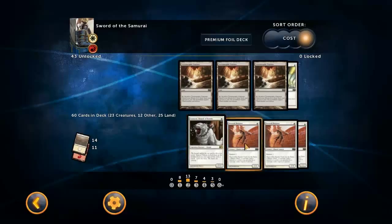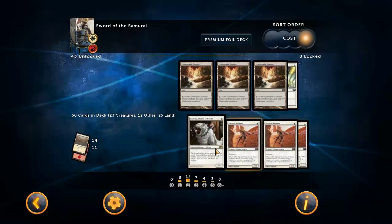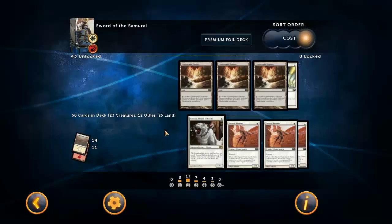This build is mostly what most people run. There could be some minor differences but for the most part it's pretty easy to build this deck. We're running 25 lands here: 14 plains and 11 mountains, and we're not running any Terramorphic Expanses.